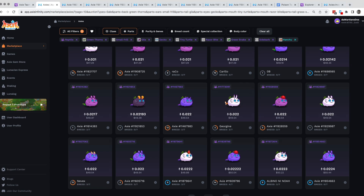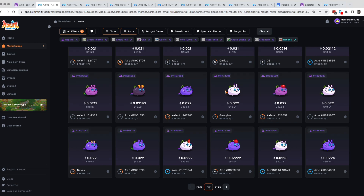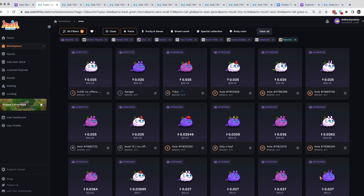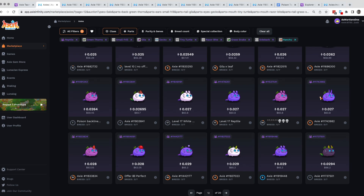Let's go to the next pages to check more options. Usually what I do is go through each page so you can see all options. Nothing really jumps out on these pages — they're just more expensive versions of what we've seen already, like oranda with gila and watermelon with gila. Those probably have more experience points, which is why they're pricier.